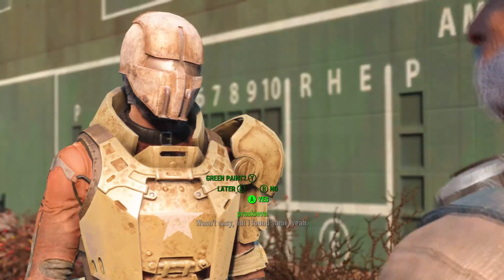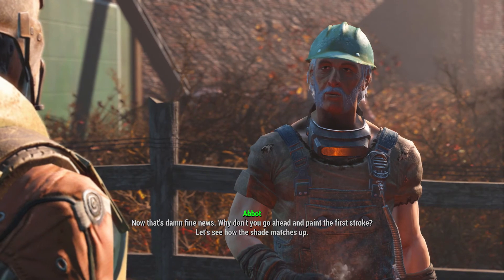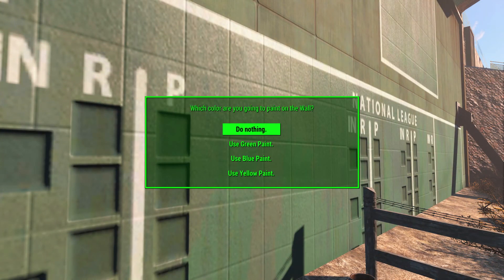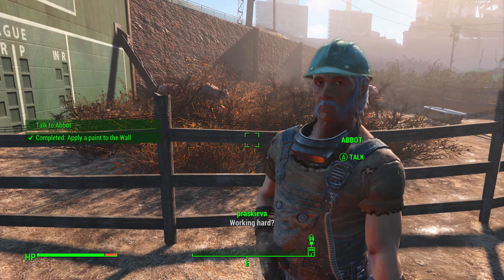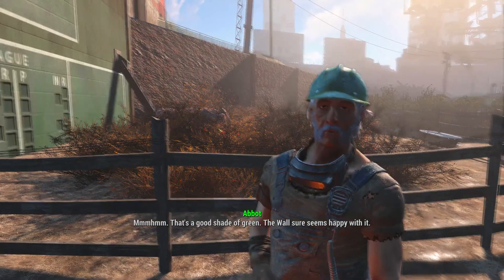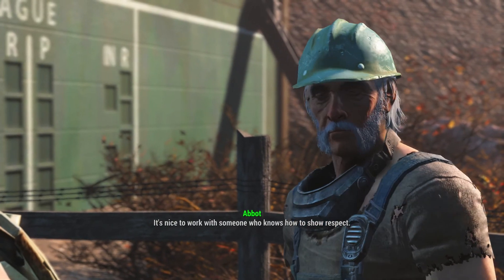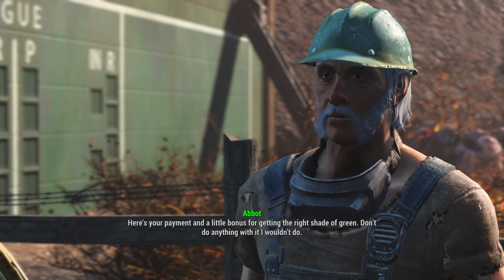Did you find that paint? Wasn't easy, but I found some. Now that's damn fine news. Why don't you go ahead and paint the first stroke — let's see how the shade matches up. That's a good shade of green. The wall sure seems happy with it. Happy to help. It's been an honor. It's nice to work with someone who knows how to show respect. There's your payment, and a little bonus for getting the right shade of green.